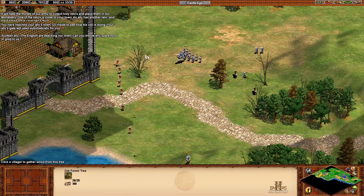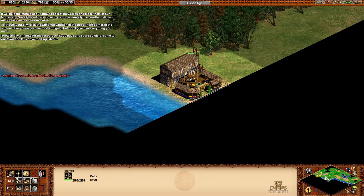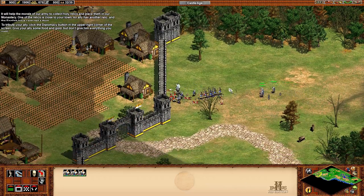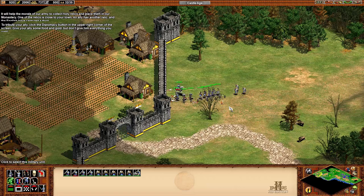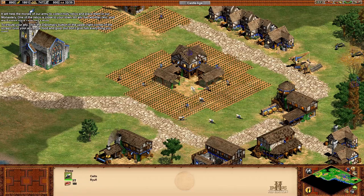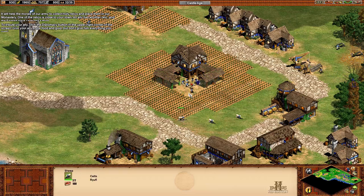To tribute your ally, click the diplomacy button in the upper right corner of your screen. Give your allies some food and gold, but don't give them everything you own. I want you lot to drop off your food and commence with lessening the sheep population.